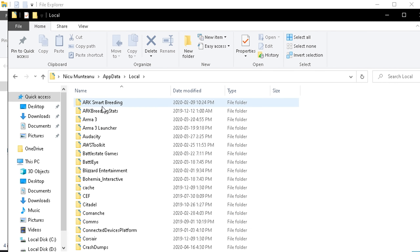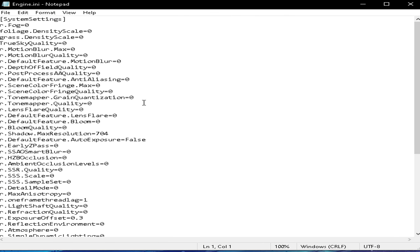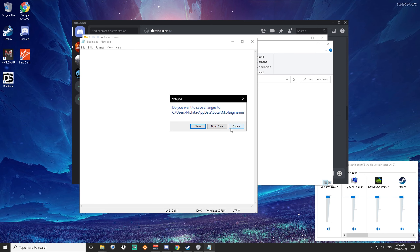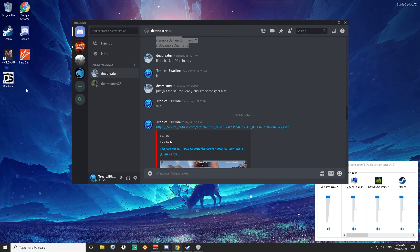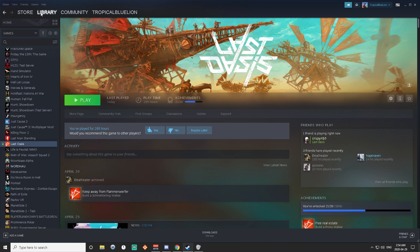So let me show you how to reverse it. Make sure you quit the game first. Then press Windows and R. It will pop out. You want to basically go back to AppData, Local, Saved, Config, Windows Client, Engine.ini — and you want to delete everything and save.